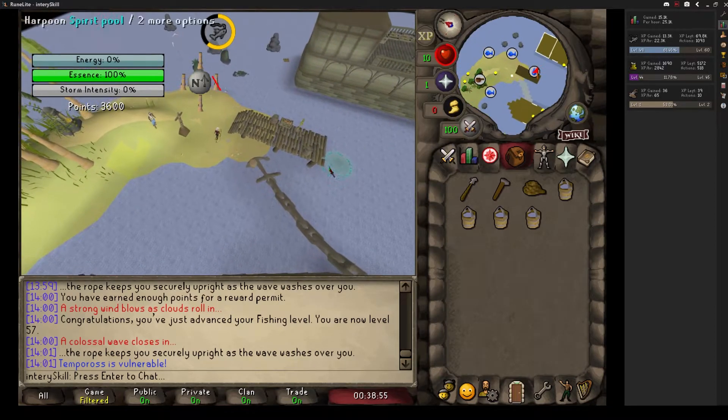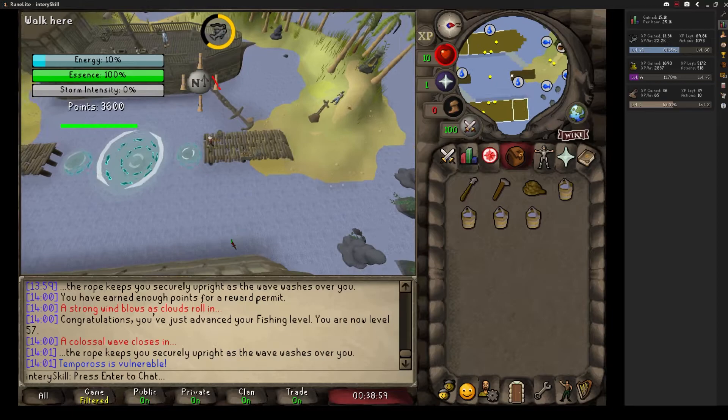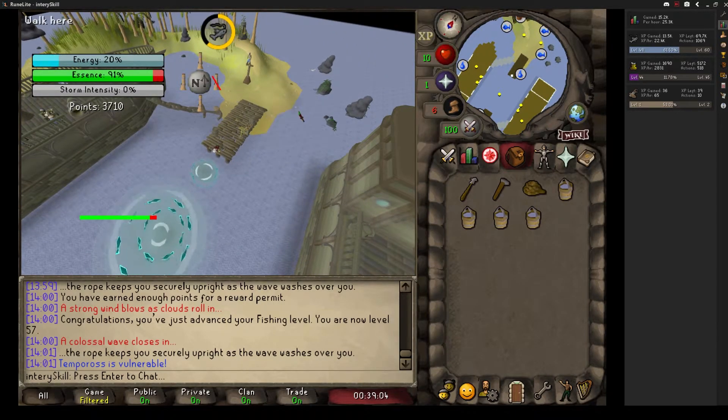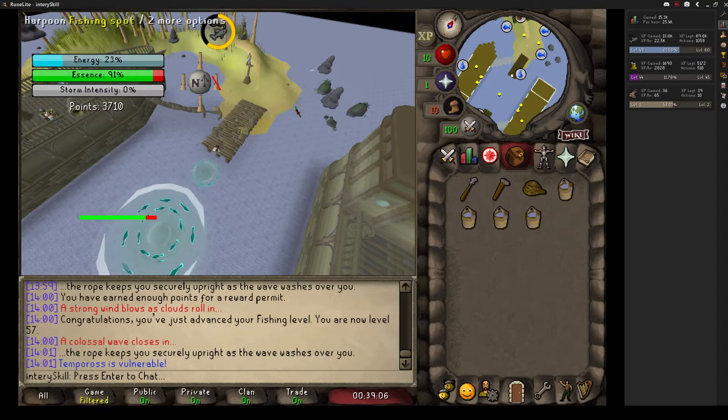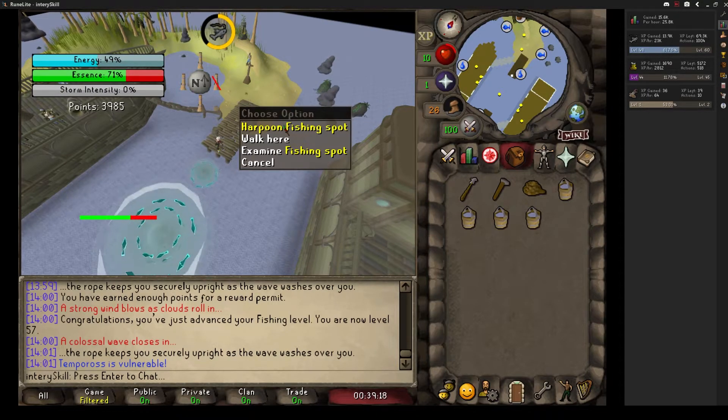Once all the fish are cooked and loaded into the cannon, we attack. When I attack it I don't take it all the way down — I'll take it down to maybe 55-60% health and then go back to fishing again. You do about 70-75% of the damage when you start at the beginning, so you can afford to back off before it gets down too far and get a head start on fishing again.